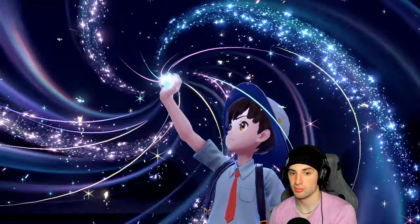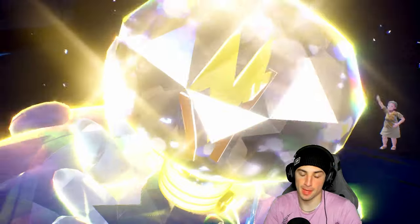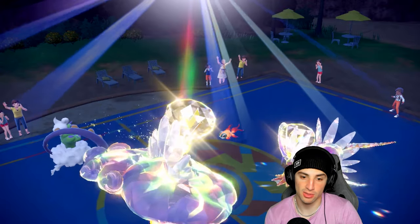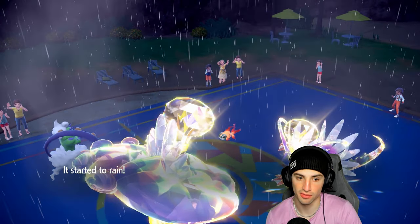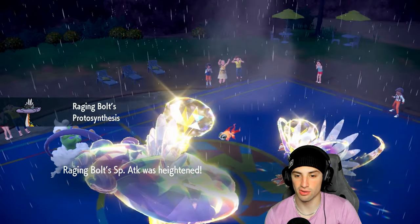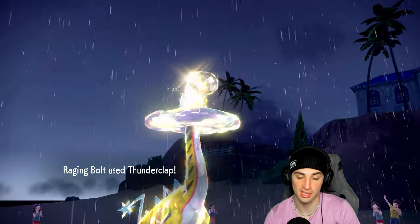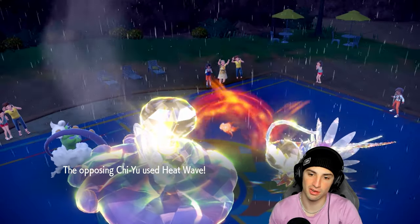We're going for Thunderclap into Chiyuu which could work really well for us. Rain Dance goes up stopping all the Coridon nonsense - and booster energy still pops for us keeping our Protosynthesis boost. Thunderclap lands - are you Sash or not Sash? We don't even bring you down to Sash but it's close. Heat Wave flies, we soak that no problem. Was really worried about Snarl. Now Coridon's going for Swords Dance which we don't like - a Swords Dance boost.